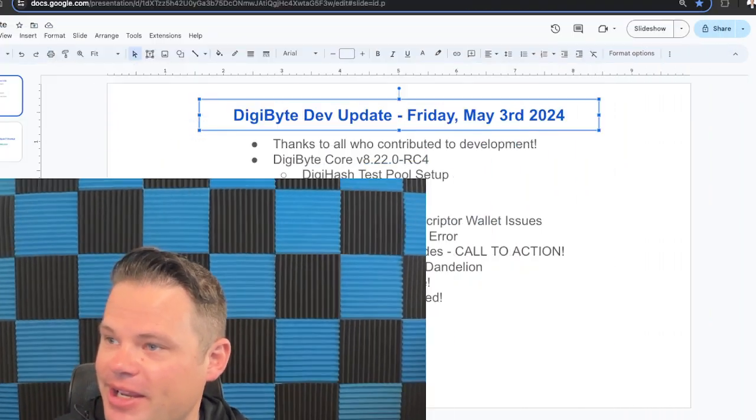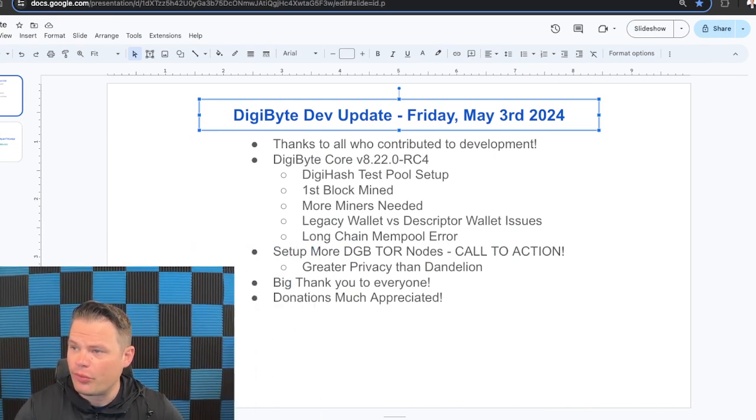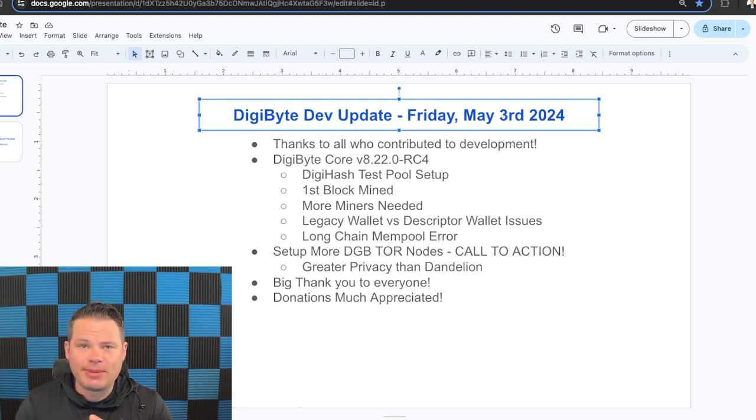With that, let me go into a development update. If you haven't seen my previous update videos, we are in the process of the final testing for Digibyte version 8.22, which is the eighth major version of Digibyte in the last 10 years. Every time we've done a previous version, we've always made sure that the final step is test mining on mainnet live in the wild, and that's what we've been doing.